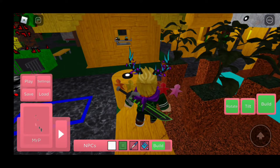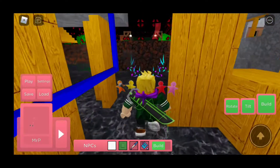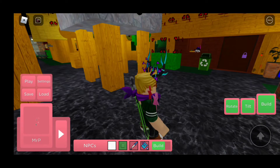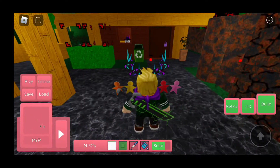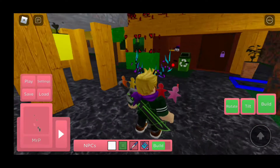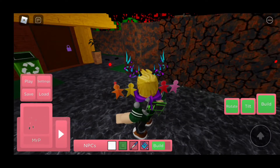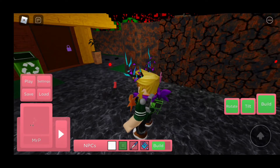So today there's recently been an update to Piggy. In build mode, nothing really changed, but we can see Mr. P's insides — it's clearly glitched. You can see the bow tie, the legs, and some other parts are invisible. That's basically it; it's broken. Minitoon, can you please fix this?